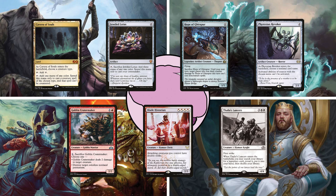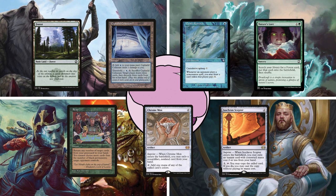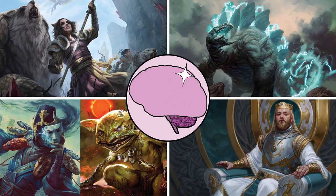Last in turn order is Cameron, playing Kalamax the Stormsire. This tempo-control deck uses its commander to copy powerful spells and assemble one of its win conditions. He starts the game with a Forest, Cephalid Colosseum, Mystic Remora, Nature's Lore, Reap, Chrome Mox, and an Isochron Scepter. Now go ahead and leave a comment on who you hope will come out on top today, and enjoy the gameplay.